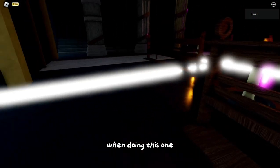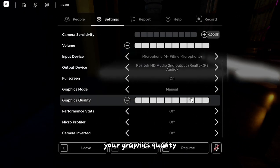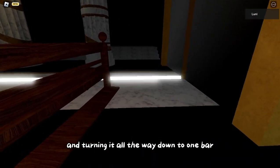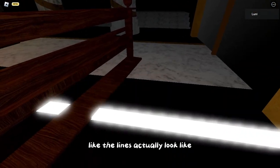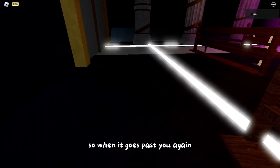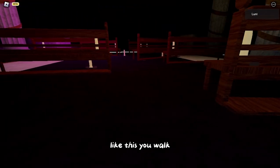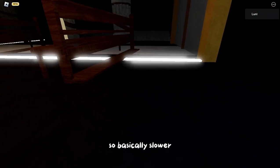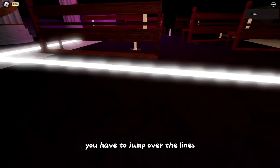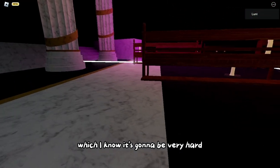This one was quite challenging to figure out. What I'd recommend is going to your graphics quality and turning it all the way down to one bar. Now you can see what the lines actually look like. When it goes past you, it will crouch you, making you go slower, so you have to jump over the lines.